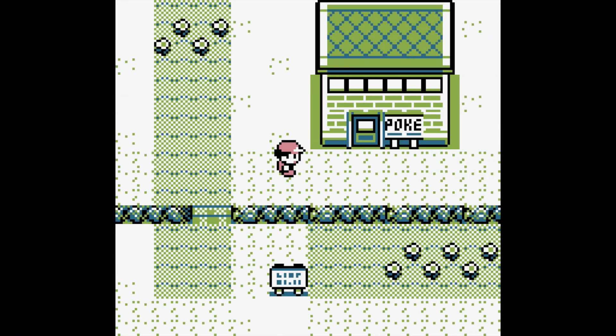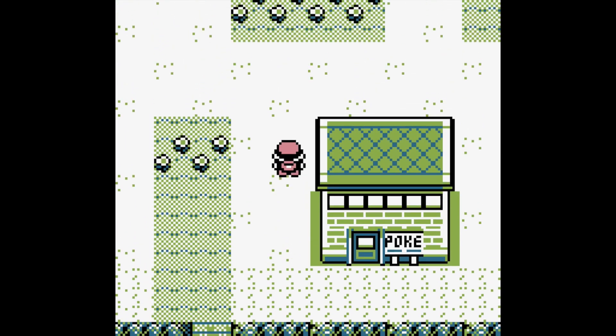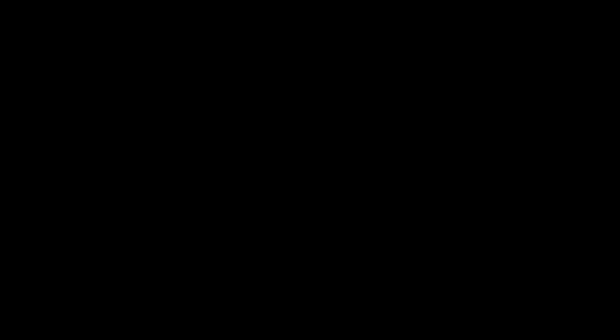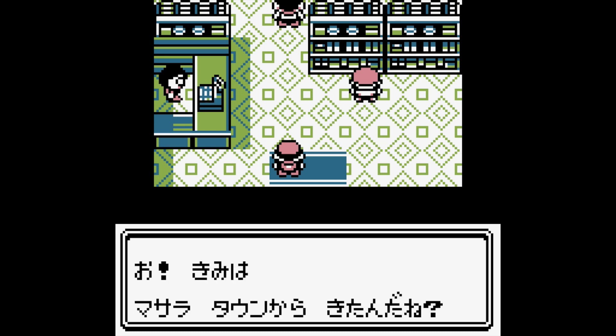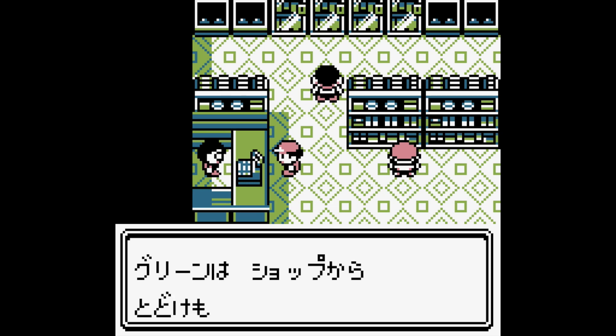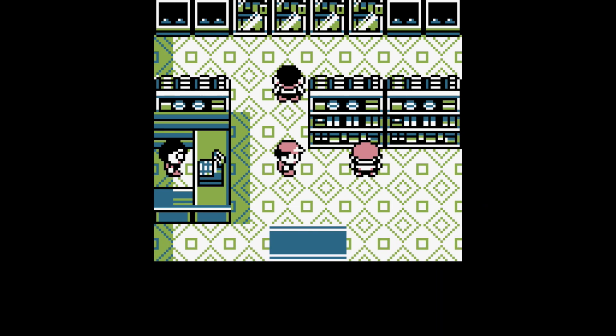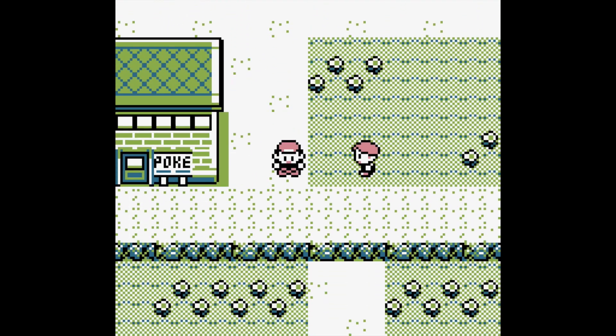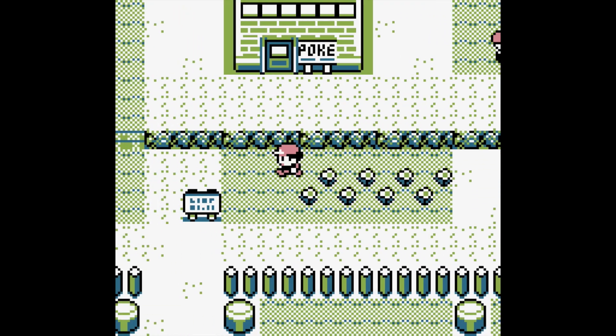Hi everybody, welcome back. I am in Pokemon Green. I just went through the intro, got my starter Pokemon, and I'm on my way to pick up Oak's Parcel in Viridian City. You need Oak's Parcel in order to make this glitch work, and it has to be the second item in your inventory. So go ahead and pick up that potion in your PC at the start of the game — that way, once you pick up Oak's Parcel, it will be the second item in your item box.